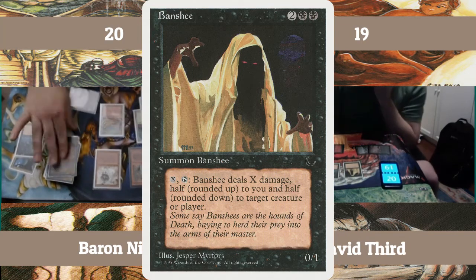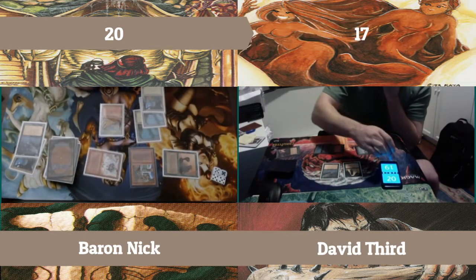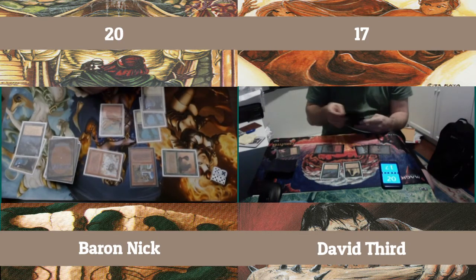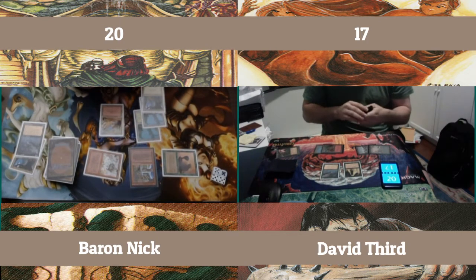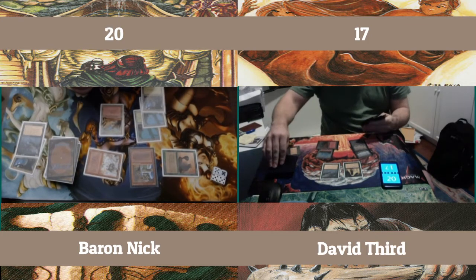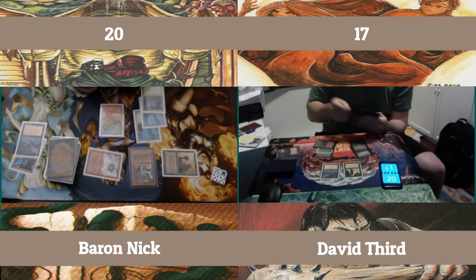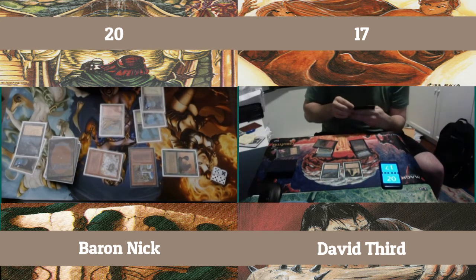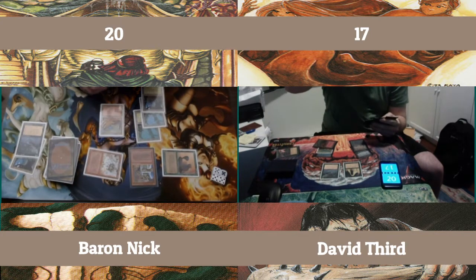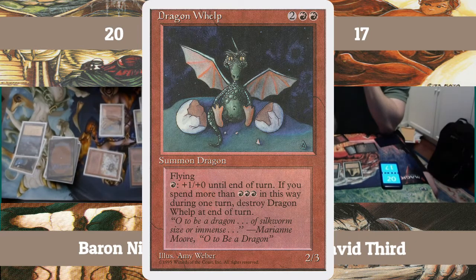Playing a Banshee already? That thing wrecked me last game. Do I have a way around? I do have a mountain at least — it's not like I'm mana starved in red. If I had the Bolt and I was holding onto it, wouldn't that be brutal if he hemmed away my Bolt because I had no mountains out and then dropped this Banshee. My whole deck — everything is Toughness 1 except my War Machine, Diabolic Machine, and Colossus of Sardia. They're all just cheap tricked creatures.